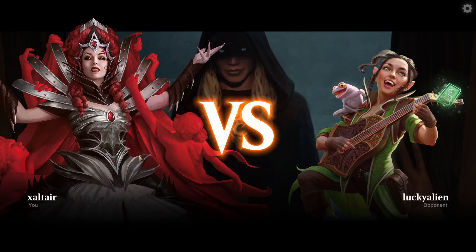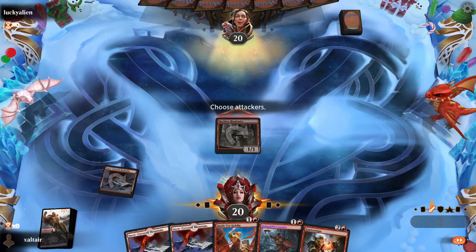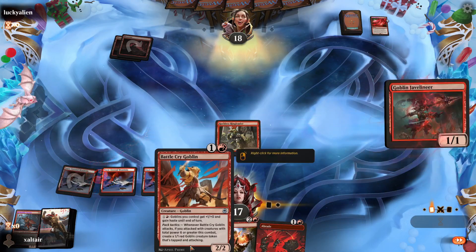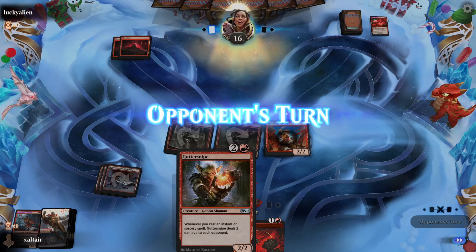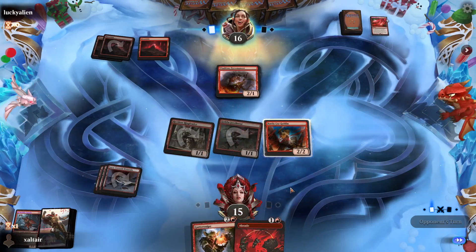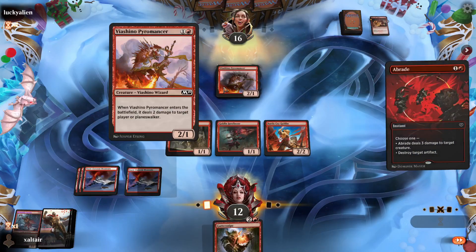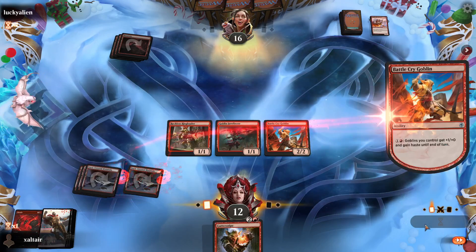Hi everyone, today on the channel it's time for Decathlon — event six, Historic Artisan. We made a quick mono-red goblin deck, so let's get it on. Because this is Historic Artisan, we've had no chance to playtest this, so we just have to hope the deck performs. We can't change it for the rest of the tournament. This is best of one.